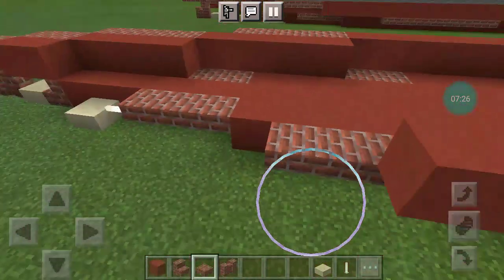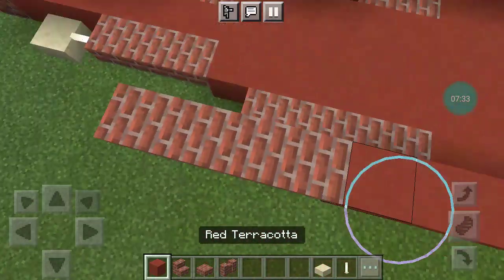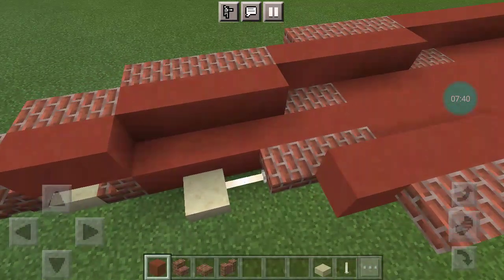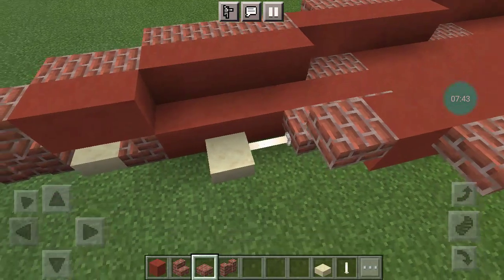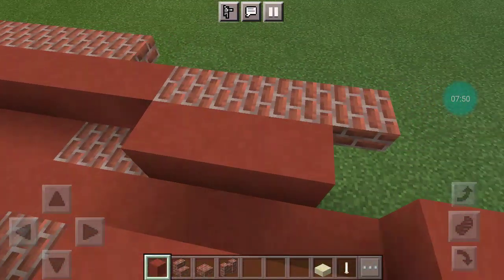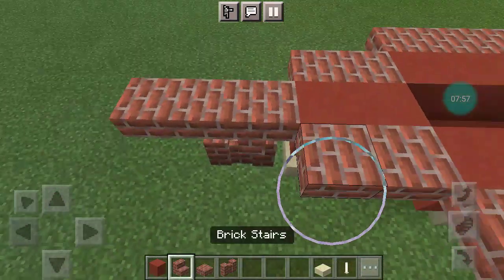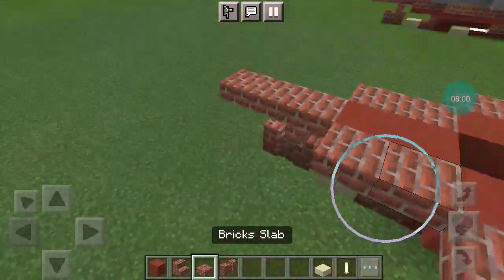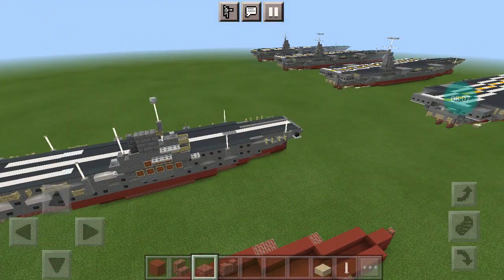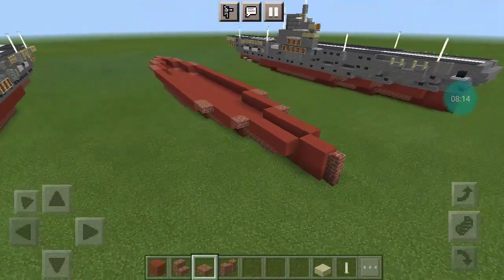You want 4 worktop slabs, then 5 more. Go inside and you want 4 Terracotta and then 2 brick slabs. Go in and you want 2 Red Terracotta, a forward-facing upside-down stair, and then 2 brick slabs coming off of it. And that about does it for layer 2.